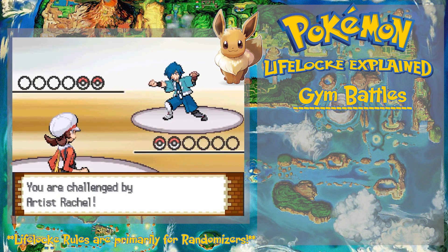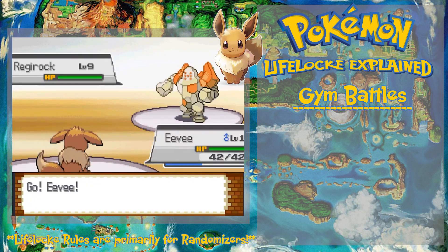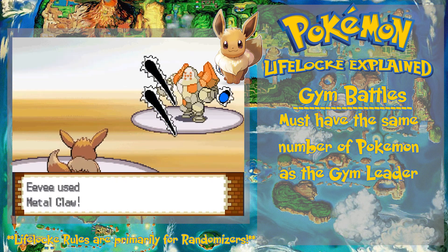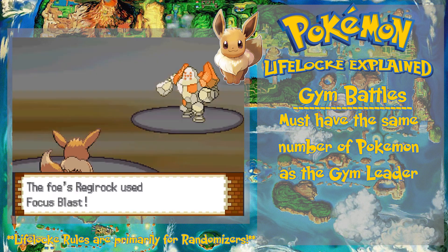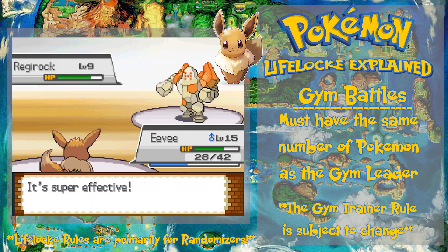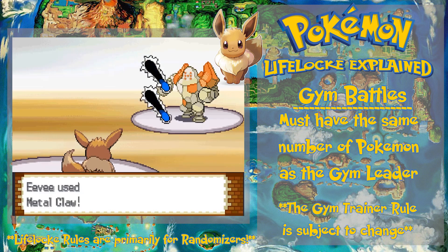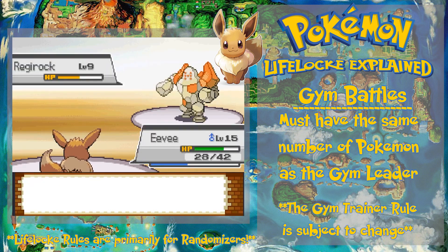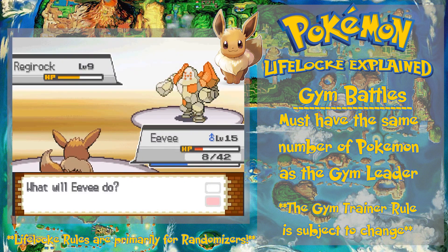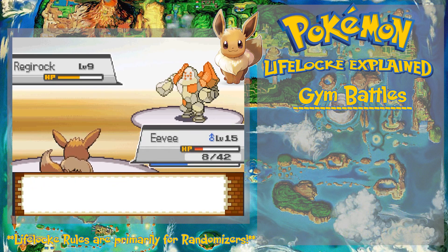Now, the gym battle rule — this might be original, I'm not sure. When I face a gym leader, I have to use the same number of Pokémon as them. For example, if the first gym leader has two Pokémon, I can only use two Pokémon. If I exceed that number, I have to box them. This rule carries through gym trainers as well. If a gym trainer only has two Pokémon, I'm locked to only two throughout the whole gym. However, if this proves too difficult, I'll adjust it to allow any number for gym trainers but not the gym leader.